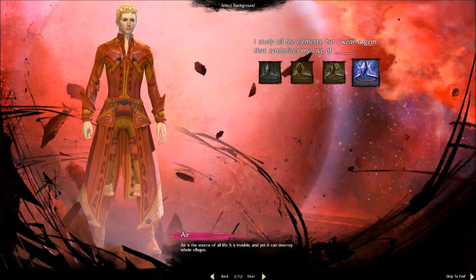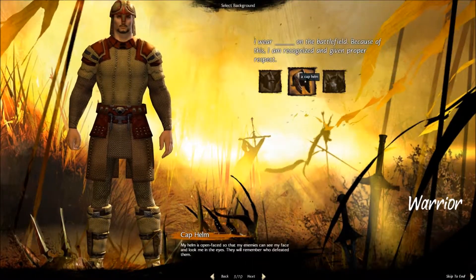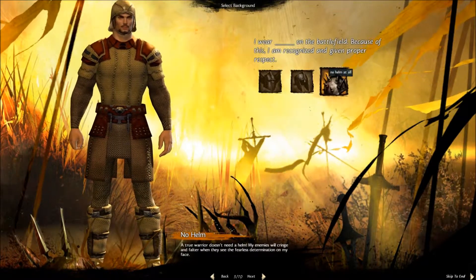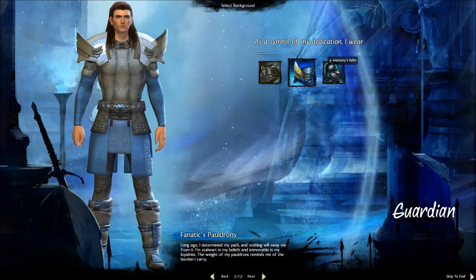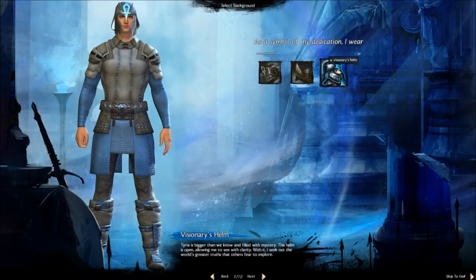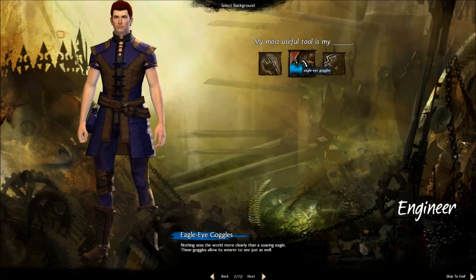For example, the elementalist has different little sigils or stones floating above their forehead. A warrior has different helmets and things like that. Like I said in the human female video, once you pick one of these appearance biography options in step five, you can actually go back and change its dye scheme in step four. So if you picked a shoulder pad or whatever for the guardian and you wanted to tweak the colors on it, you could go back and do that.